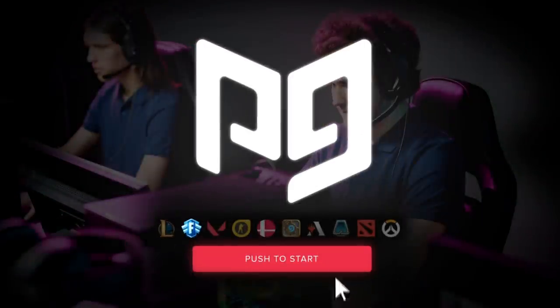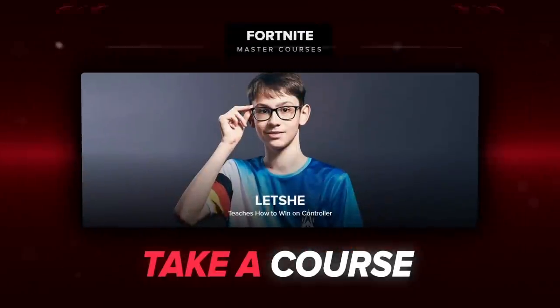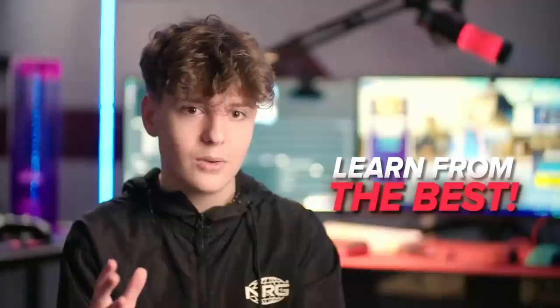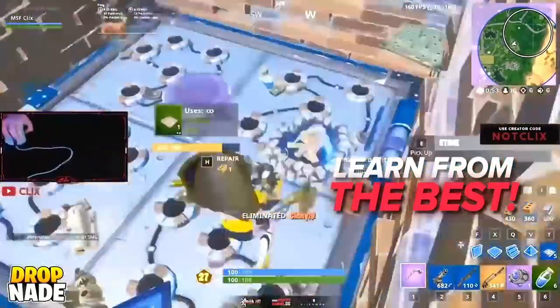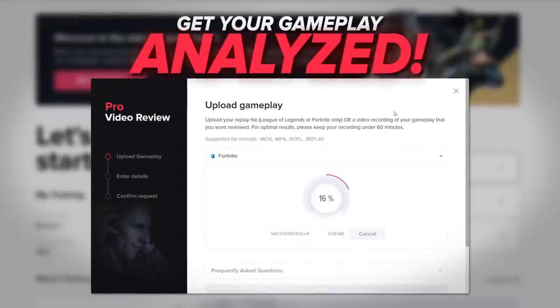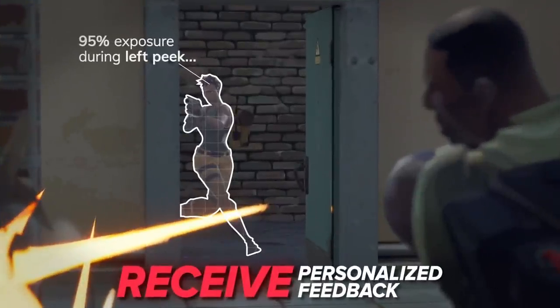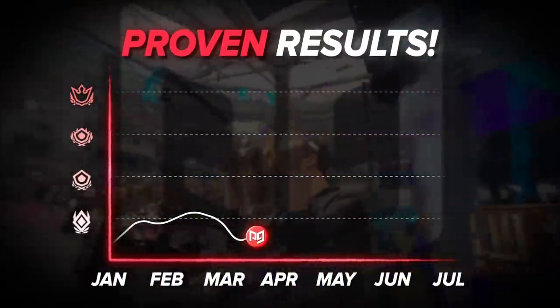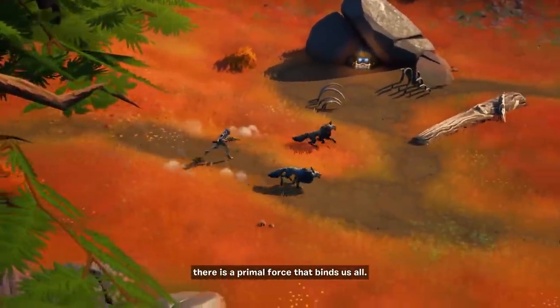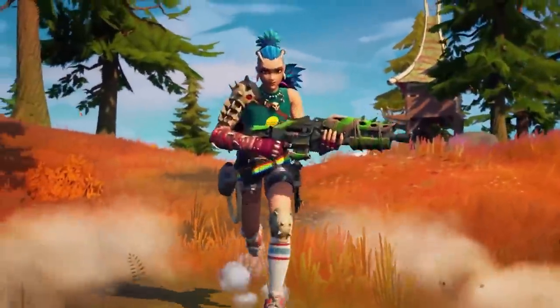Before we get into that, to celebrate the new season, we're launching a brand new Pro Guides giveaway. We're giving away a year of Pro Membership, allowing you to experience exclusive Pro Guides content like the Incredible Clicks Masterclass. We're also giving away 4 VOD reviews to level your gameplay up fast, and an exclusive Pro Guides shirt, so you can look good while dominating the new Primal Island. Hit the link in the description to enter the giveaway.